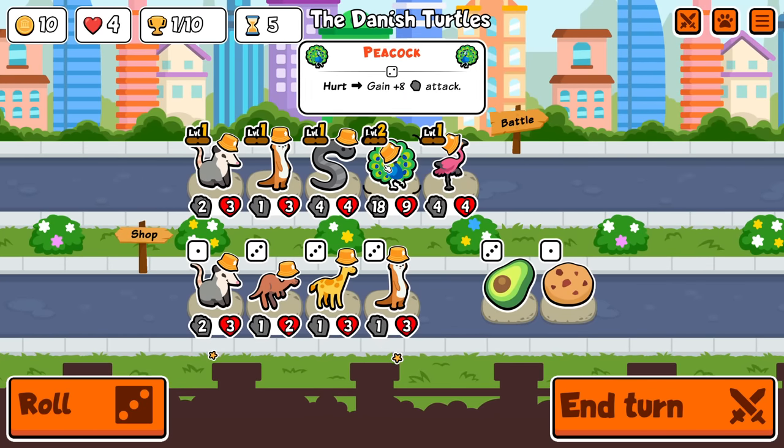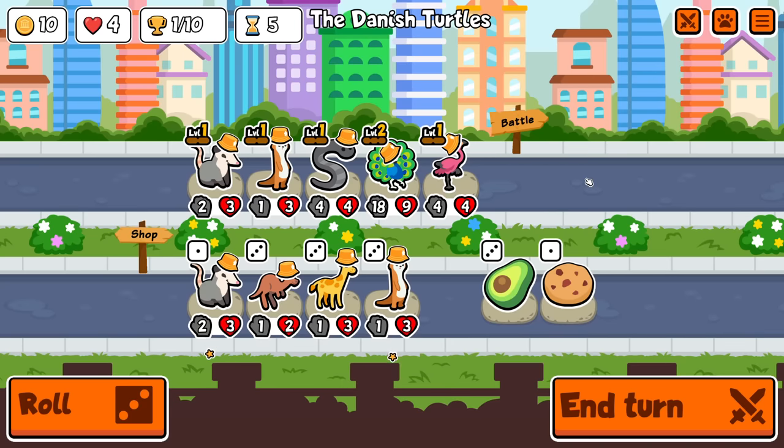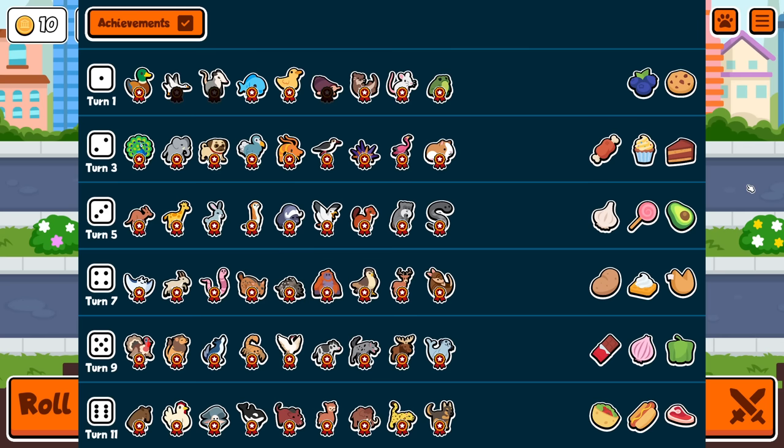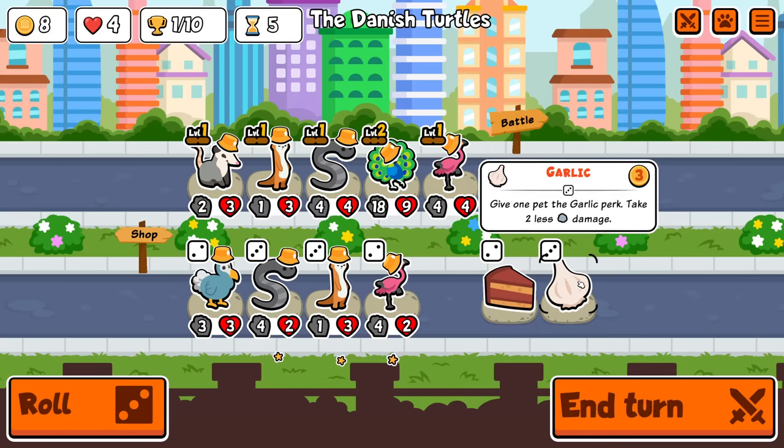I'm gonna ignore these things. What do I want to find, though? Because I should probably lollipop this as soon as possible, and I would like to find a garlic for it either way. Maybe I'll go for double — try and find another leech and another peacock.